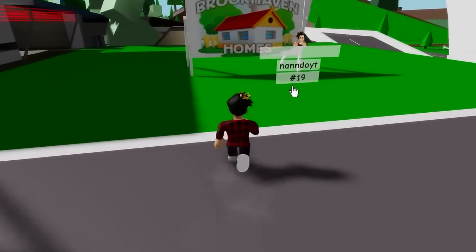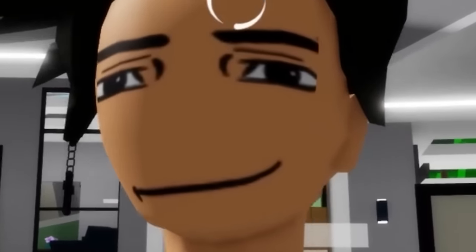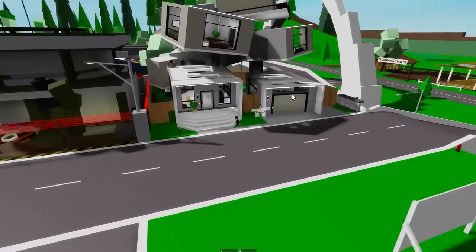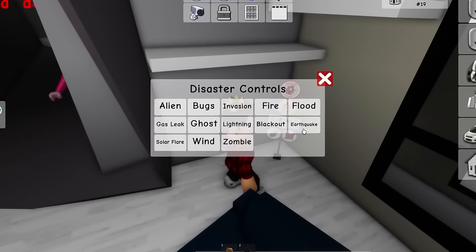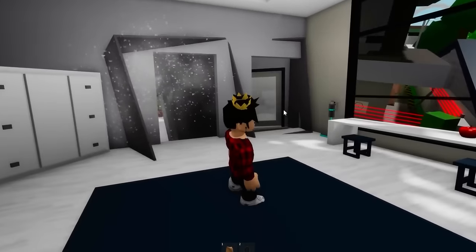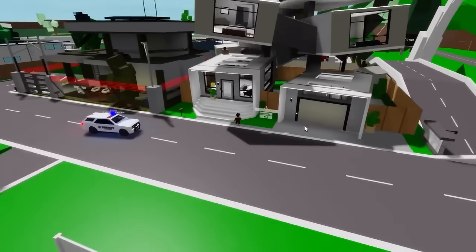Our next myth requires a house — this exact premium house. The myth says that we are actually able to demolish this house since it is pretty crooked and everything. For that one, we'll need to go to the house settings and activate the earthquake. Look at all those particles falling — but the house still stands tall. So this should be another false one.